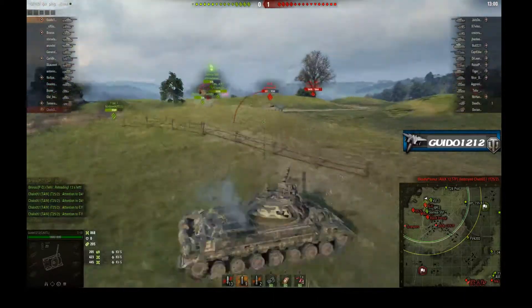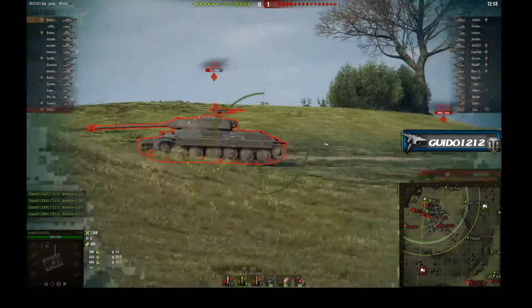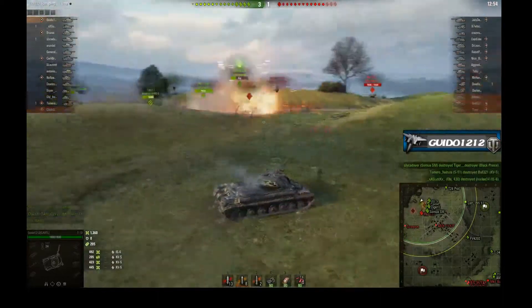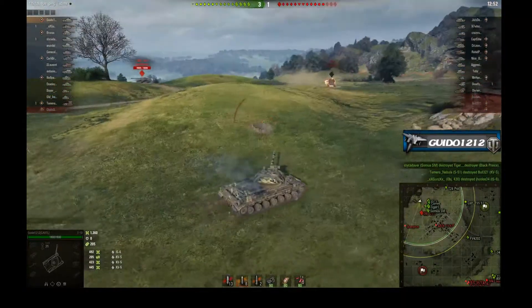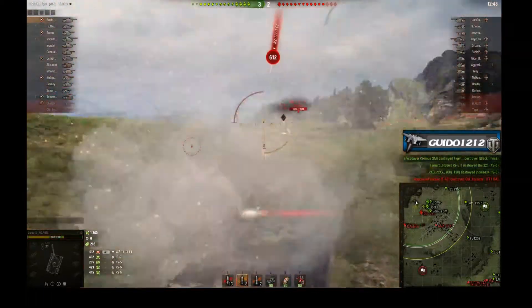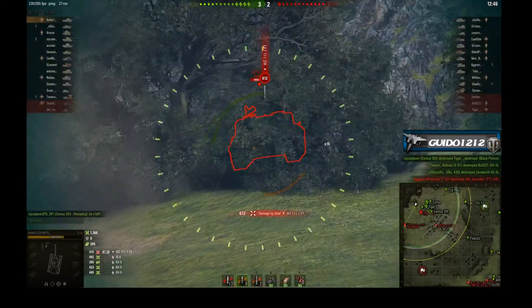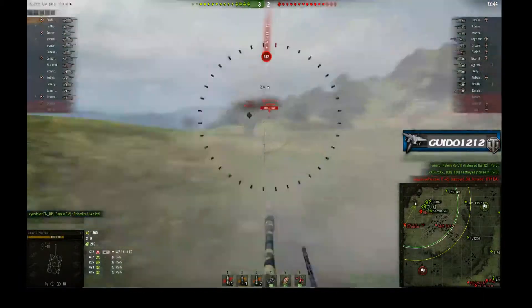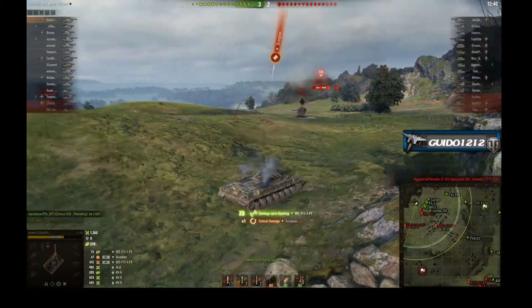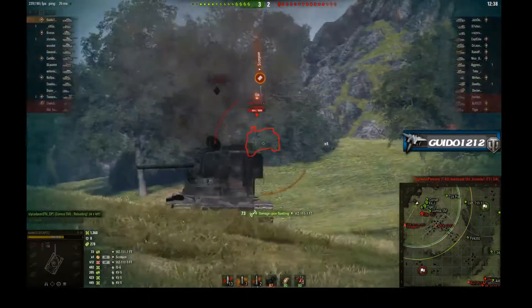I'm mostly trying to see if I can get a light on that Scorpion. We'll push the IS-6. Turns out in the new World of Tanks 1.0, pushing around a flank and shooting guys in the side still works. Now this is a bit of a mistake, because I sort of scoffed at their other TDs and all of a sudden I'm facing down a WZ and that shot just goes I don't know where.